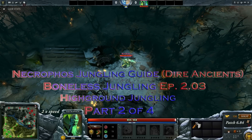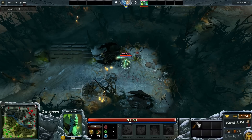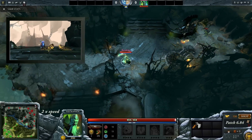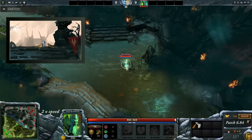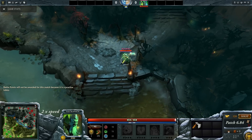In part 1 of my Necrophos jungling guide I showed you how to farm the normal dire jungle efficiently, and this is a lot faster than doing ancients to be honest. So like I said in part 1, I think this ancients strategy should be considered a kind of backup in case your own dire jungle gets invaded or warded off completely. Since I'm working with the idea to do this in a real game I'm not going to take any of the runes — I'm just going to deny all of them.